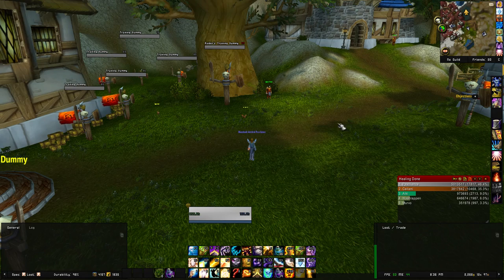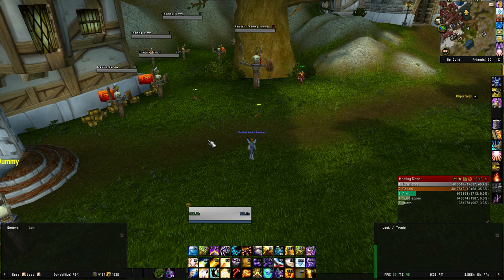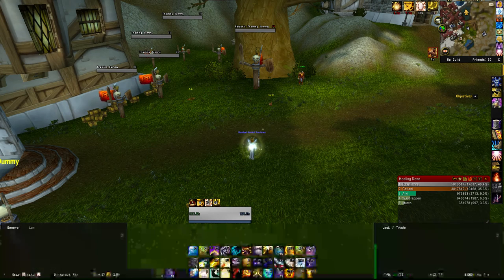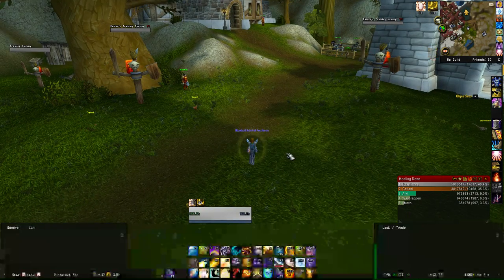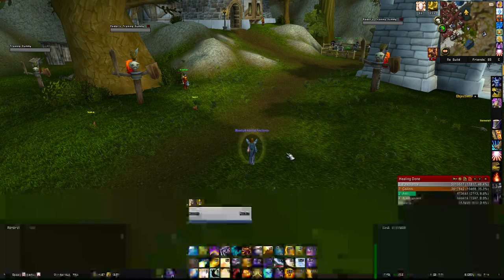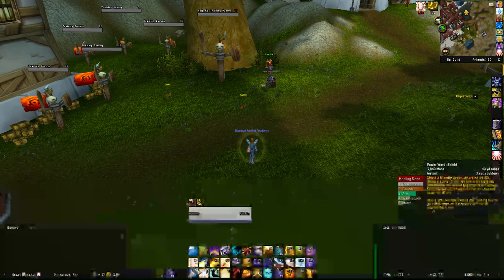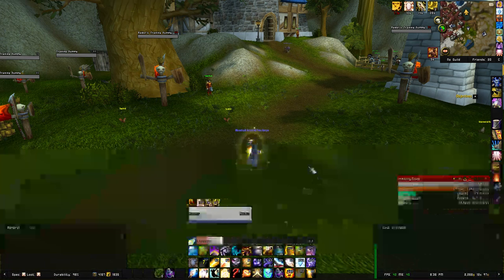The first thing you want to know about discipline priest right off the bat: Power Word Shield should be doing at least 30% of your healing. I'm talking about raid environments here — 30% bare minimum. I can usually get 60 to 70 percent of my healing just from Power Word Shield. Penance is your next one, and with the four-set bonus my penance does a whole lot of healing — it's really powerful.